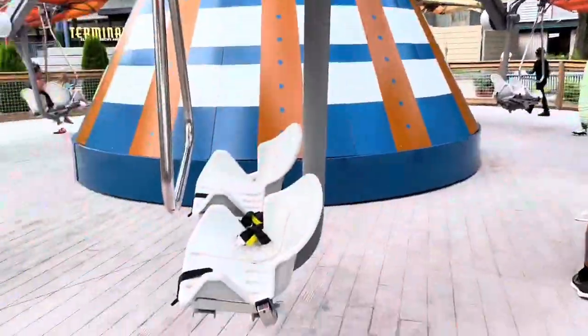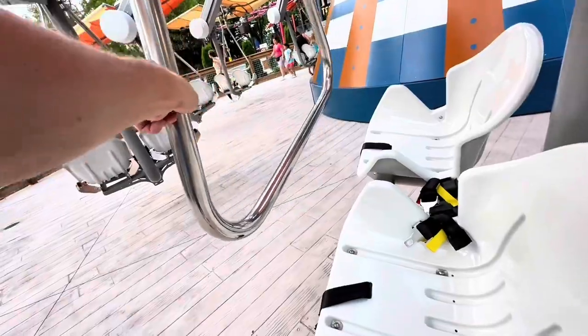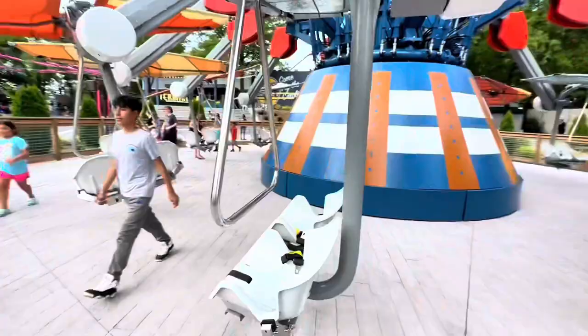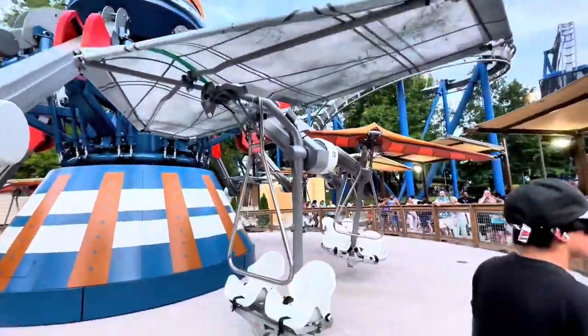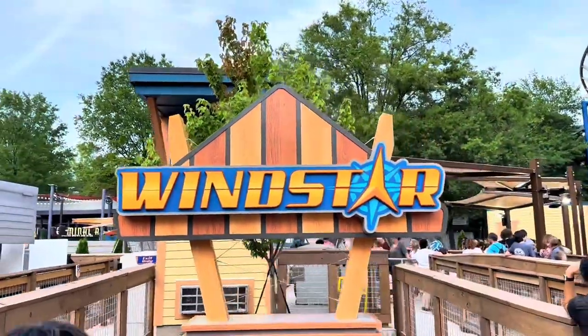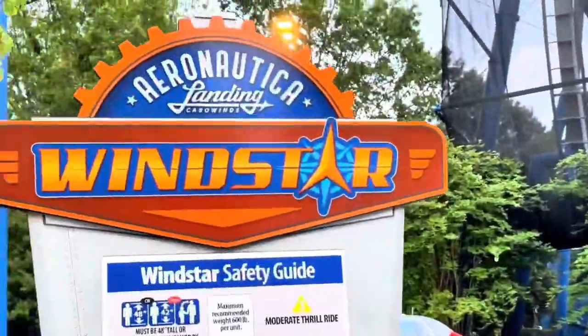We just did Windstar. It's pretty cool — with the wings up there. If you push it, you go higher. If you pull it, you go lower. So you can kind of self-control how high you want to go with the bar there. That triangle bar controls how high you fly. It's a great little family ride, more for younger people, but I had to ride it because it's brand new. That one is called Windstar, on Aeronautica Landing.